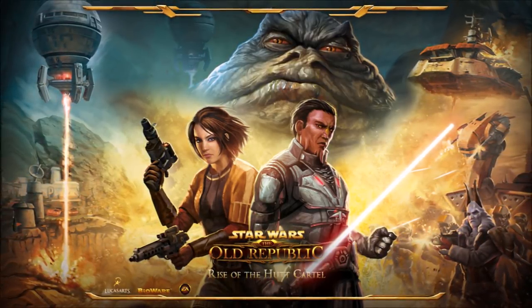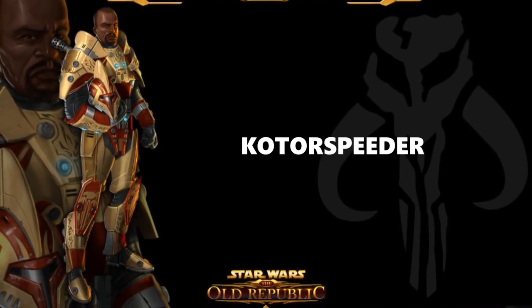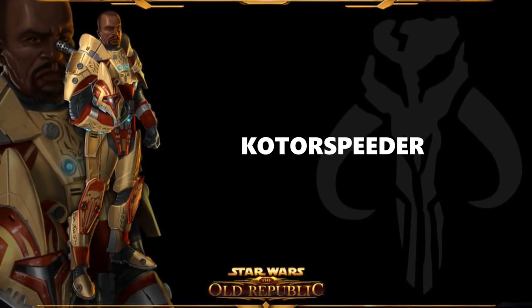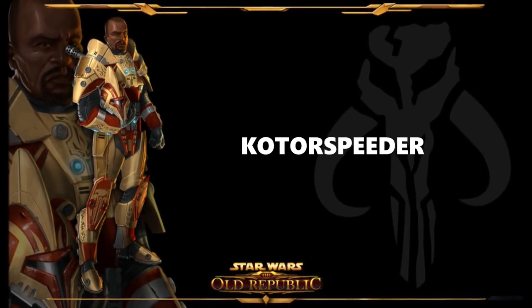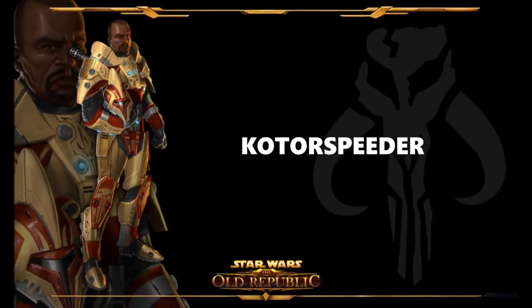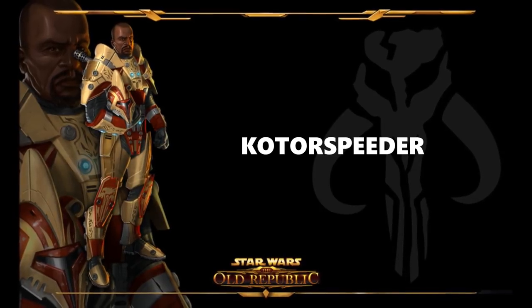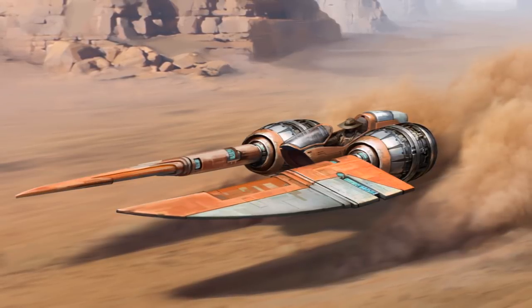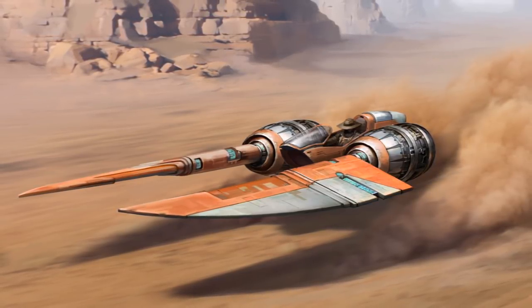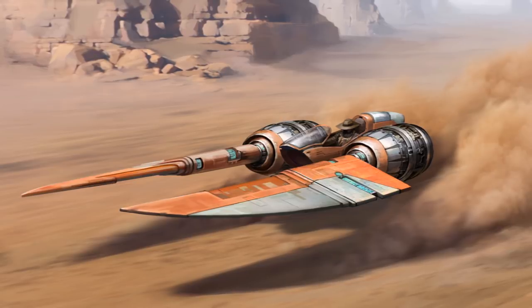The second code is KOTARSpeeder — no space in between or anything, just exactly as I put it up on the screen. This will give you access to the KOTOR-inspired swoop bike, a mount that was in the original games. This was originally a subscriber reward given only to subscribers, but now they're giving it to everyone, which is cool.